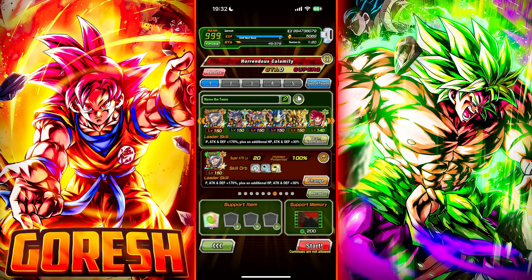Hey guys, today we're going to jump into the new stage of the Cell Max event, it's called Horrendous Calamity. There's a mission that requires we take in one super class character of each typing, and I think there's the same thing for extreme class. We're going to do the first run through this with the super class team, one of each typing.